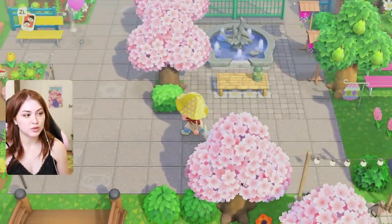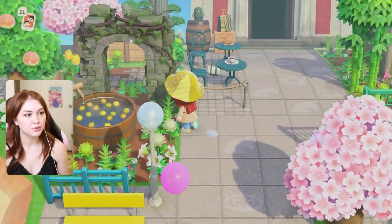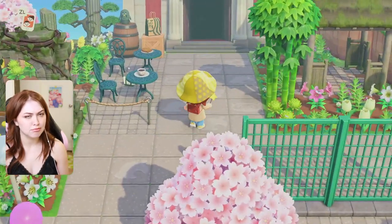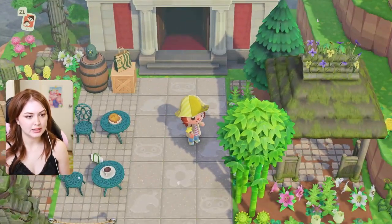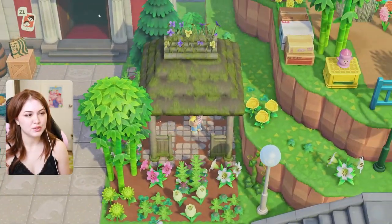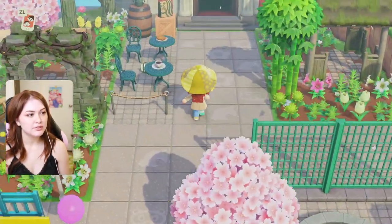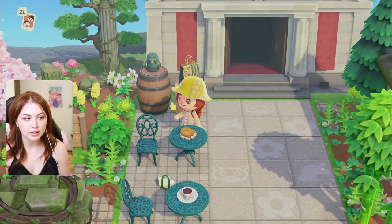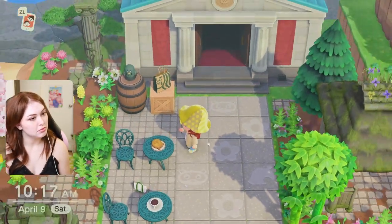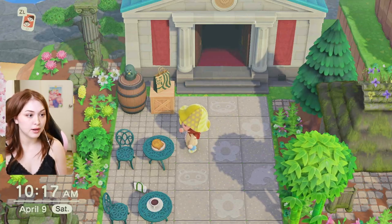We're going to head up to the museum. I have all these ruins — very ancient history-like. And I love this gazebo as well; it's so pretty in this color variation with all the moss — just a lovely, beautiful little museum build. Of course we've got Brewster bucks, a Brewstoid, and a Brewster cookie. I didn't even know I was representing the Roost so hard, but I guess I am.